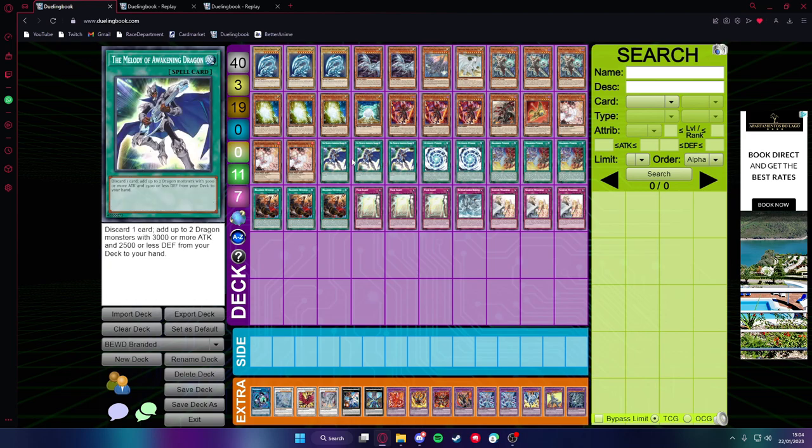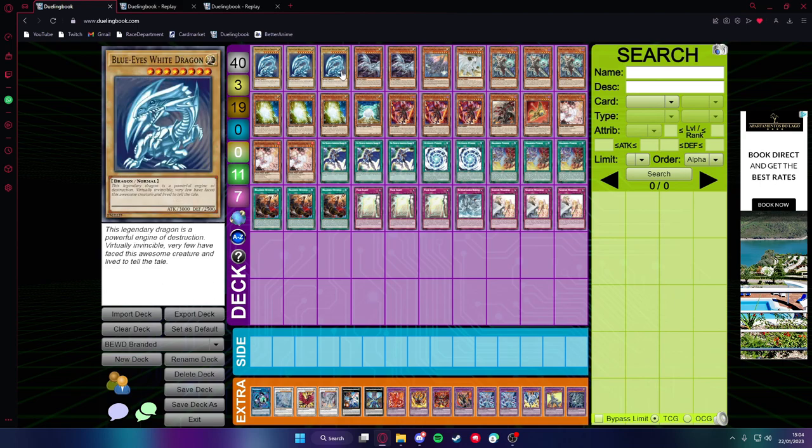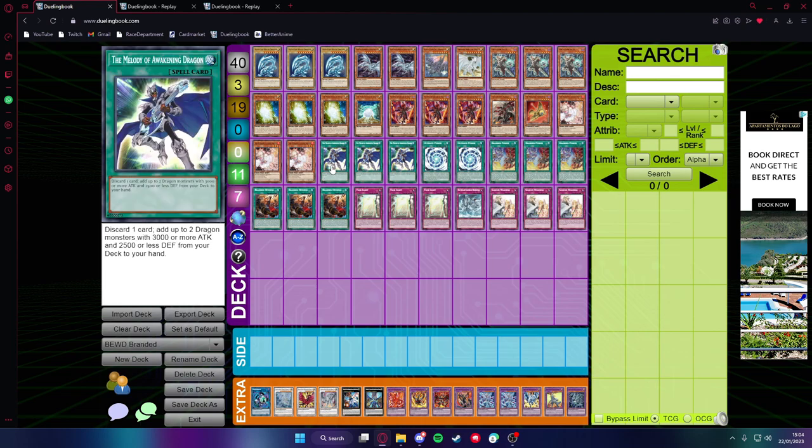Then we have triple Melody of Awakening Dragon, because it searches Alternative White Dragon and Blue-Eyes White Dragon. You can also search Blue-Eyes Jet Dragon, but most times you don't want to do it with Melody. It's a really good consistency card, so easy three-off.